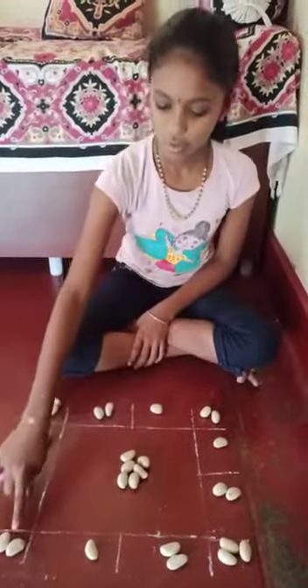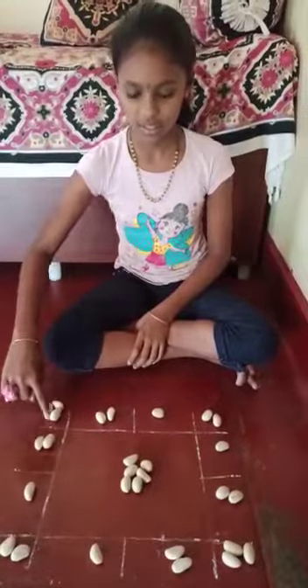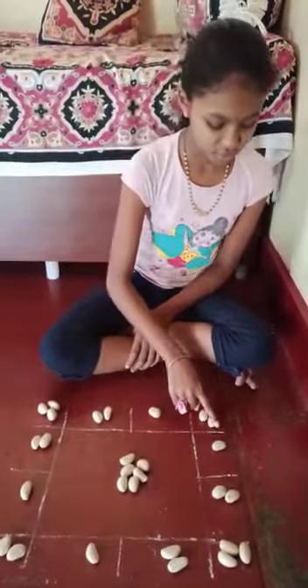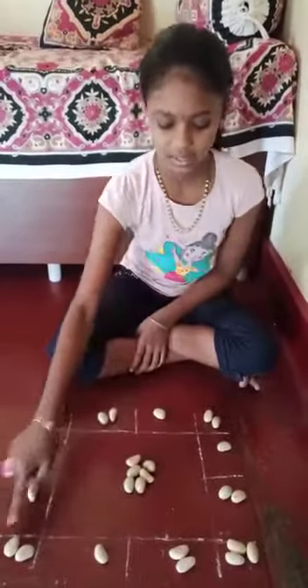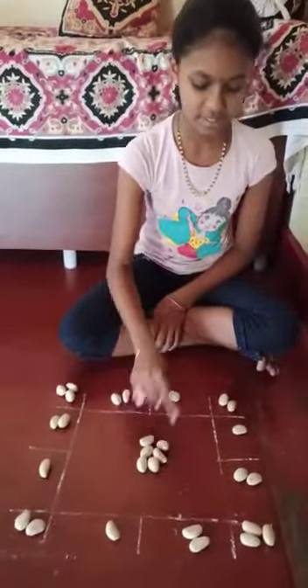Here, there are 4 rows. In each row, there are 8 seats — counting 1 through 8. Each of the 4 rows has 8 seats. In the middle, I have kept 6 seats, counting 1 through 6.